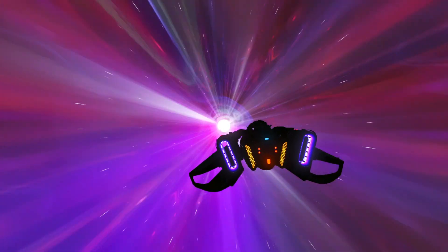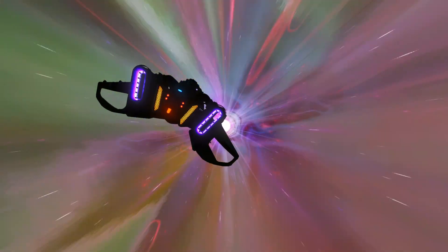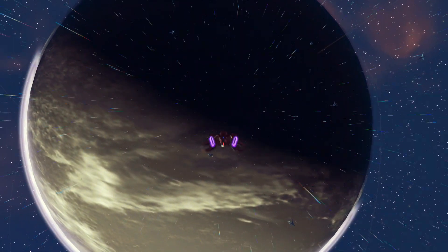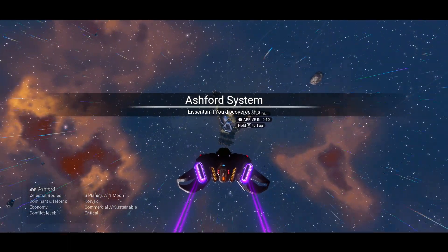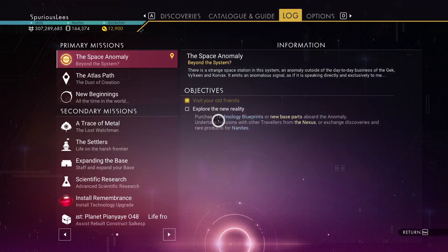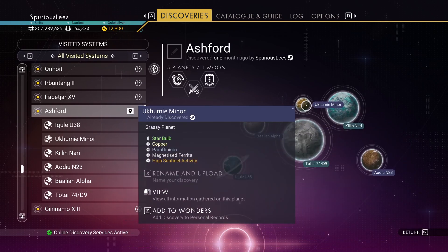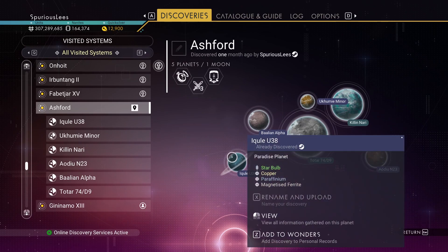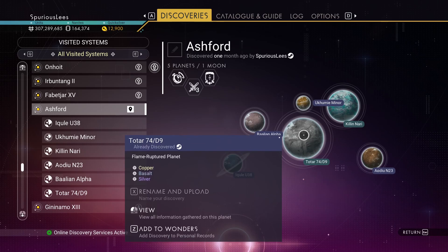Let's warp to Neplin. That way we can take the station teleporter back... I'm stupid — we could have gone to our settlement from that space station. We could have gone to the settlement from any space station; it's on a planet. Now we have an extra space station in our list by coming to the Ashford system here. I must have been here on another save — did I name this system? Already discovered a month ago by me. There's a volcano planet here — Quagmire, flame ruptured. I might have a base here on one of my other saves to produce basalt.